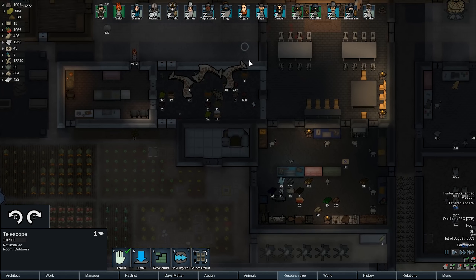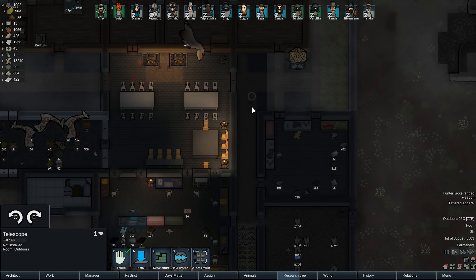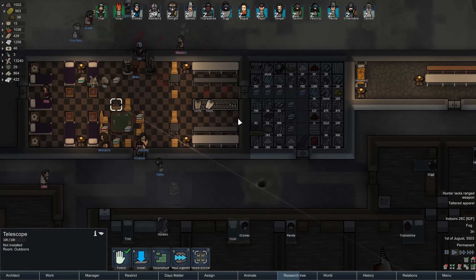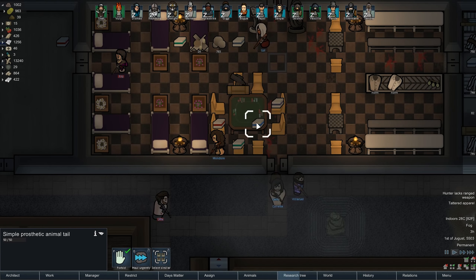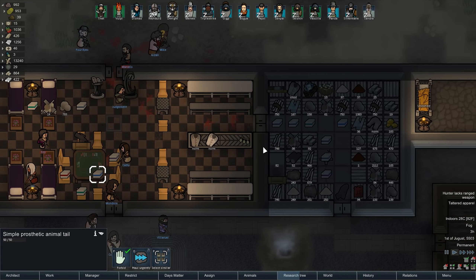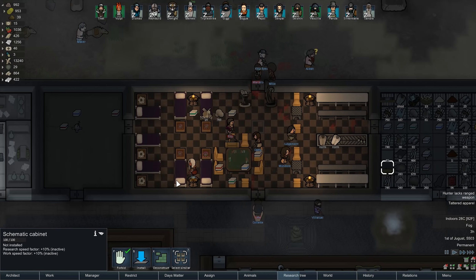I think it was a pretty nice little haul myself. Let's put the telescope over here. There you go, just put it up somewhere for now. Got plenty of animal prosthetics, because you know, that's what you need sometimes. I also got this - a schematic cabinet.